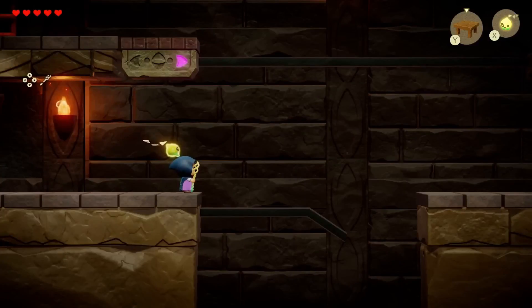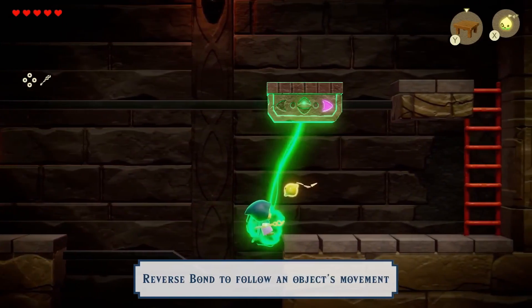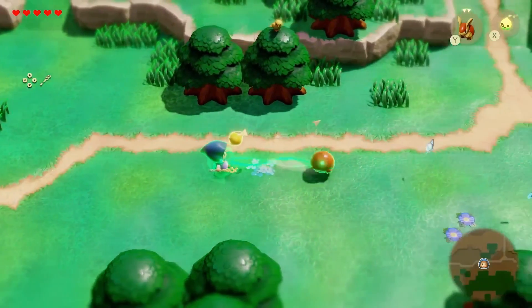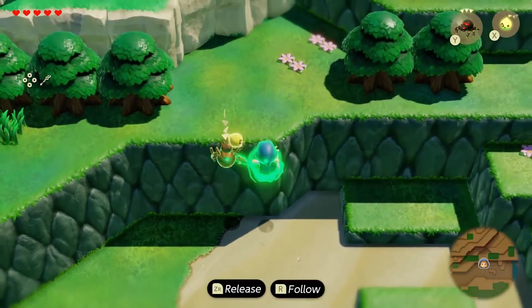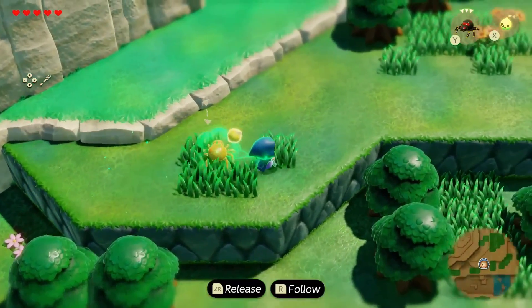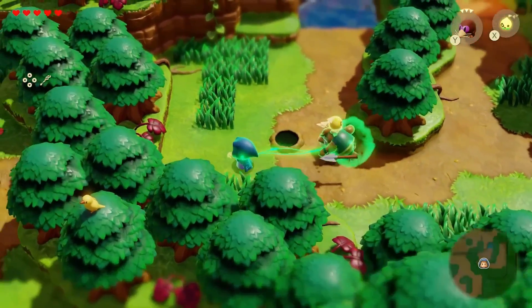If I had a sword, I'd be chopping down all that grass — dollars to donuts there are rupees in there! Then there's the reverse bond: using objects to follow their path, like that platform or that bird. They also showed a cool idea where you just get an echo of a spider and use it to scale a cliff you otherwise could never climb. I wonder how they're going to make parts of the map inaccessible, because using these techniques virtually everything is possible.